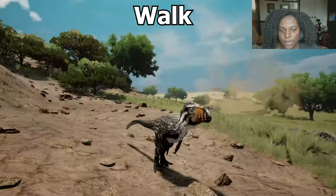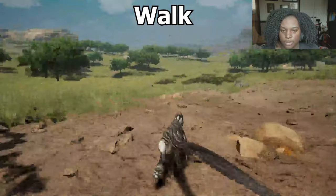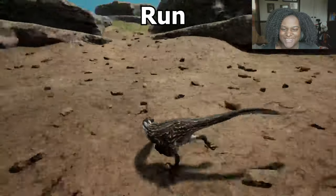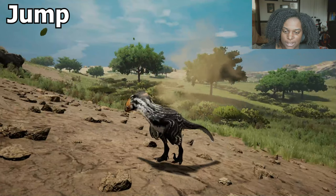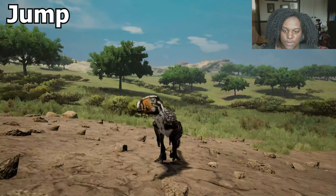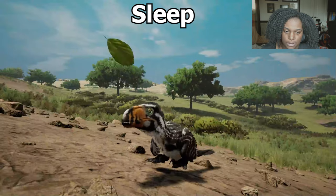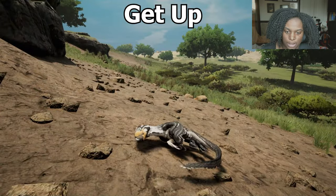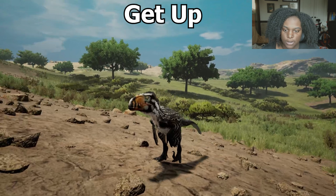Let's see a couple of the baby animations. First is our walk — it's basically like a slow-down run. Then our actual run — whoa, those legs are moving. He looks really good. Let's see our jump — we jump pretty high for a baby, which was always like Utah's specialty. Sit — very bird-like sleep. We lay on the side and curl up, it's very cute. Then we get up, side wiggle — very nice.